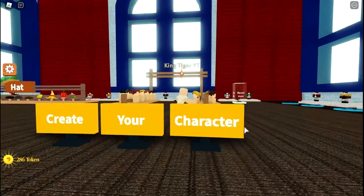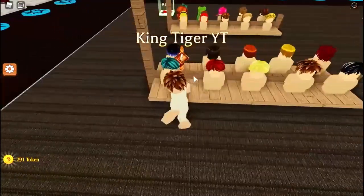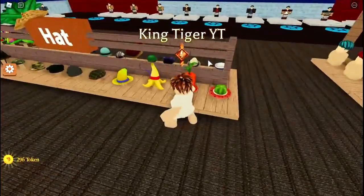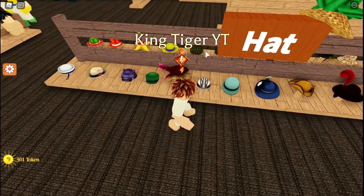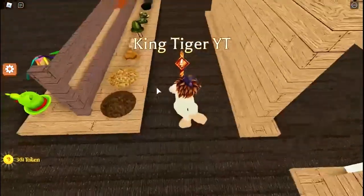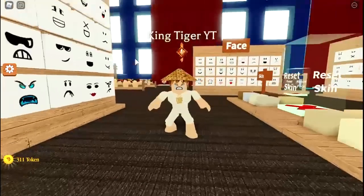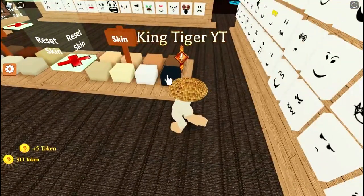This right here says 'create your character.' What you can do is pick your hair like this, and you have the boys and girls options over here. Then you have these hats that you can use — all kinds of hats. You can choose your different faces, and you can also change your skin tone. I changed mine with this one.